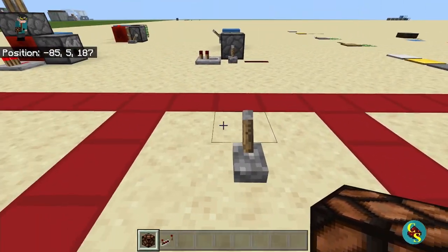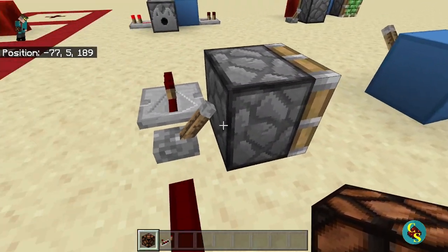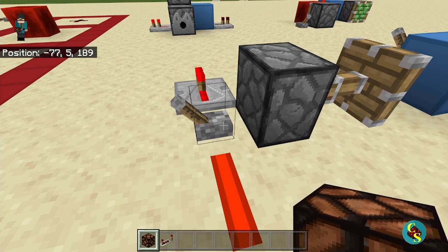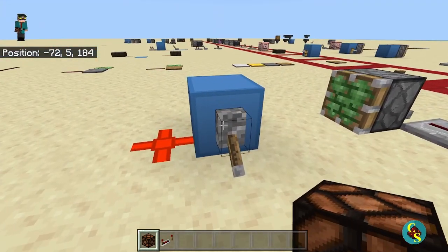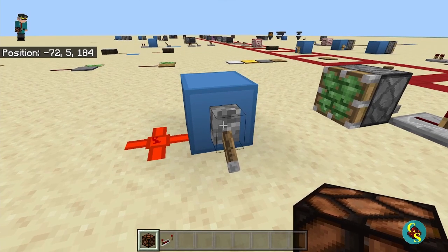The lever is next. A lever is a pretty simple power source in Minecraft. You flip it on and it turns anything it touches on, including the block it is mounted on. You flip it off and it will turn everything off. The block it is mounted on will be hard powered when you flip the lever on.